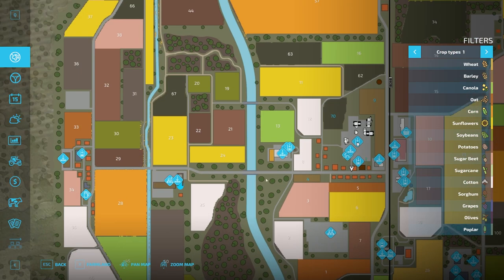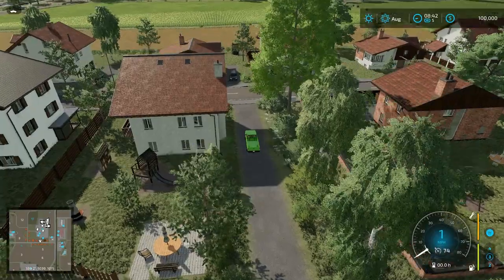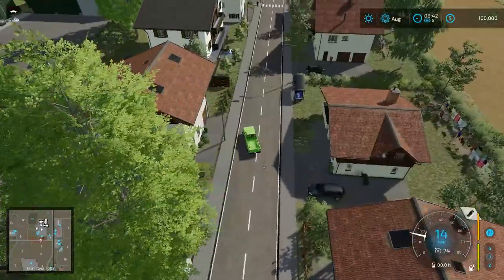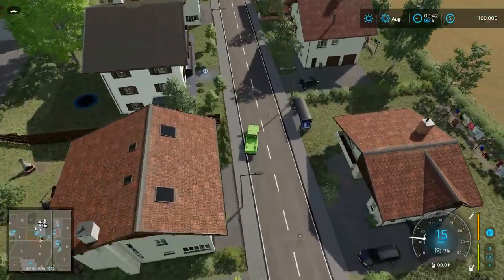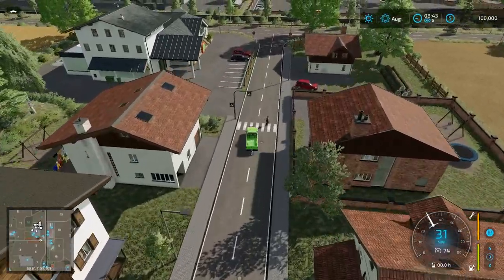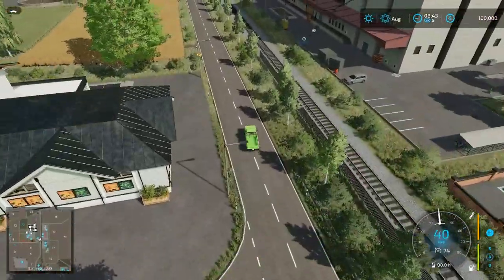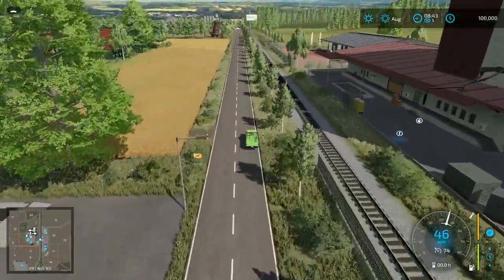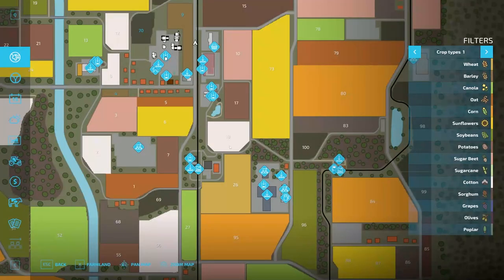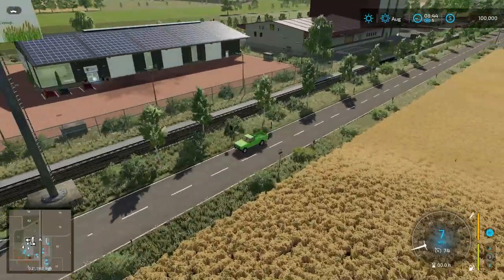We'll take a look at all this stuff and drive out this way. It's been a while - this is the first time I've played Farm Sim in like a week. On the right-hand side here we have our shops - a vehicle shop, and that's really all we need to take a look at there.